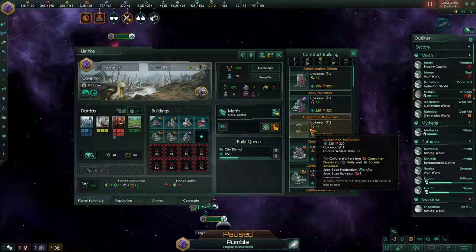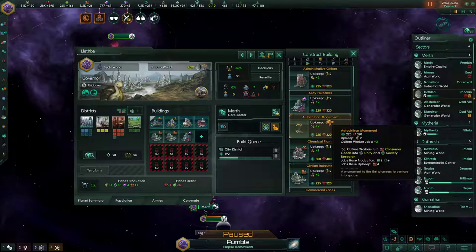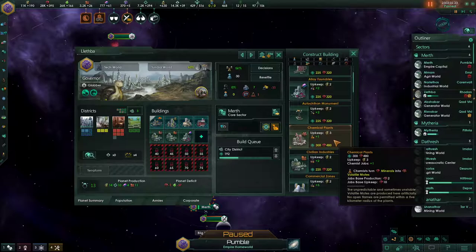The monument is next. Not every civilization gets it — some get the temple instead. They fit the same slot. If you're spiritualist, you get temples; if not, you get monuments. These produce two jobs, consume two consumer goods per job, and output three unity and three society research per job. The temple doesn't produce society research but produces amenities instead, so spiritualist civilizations build fewer holotheaters as a result.